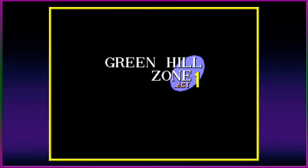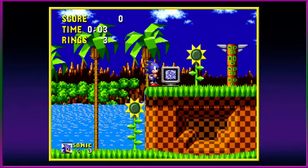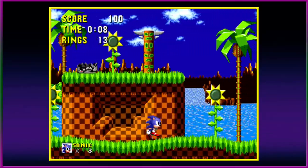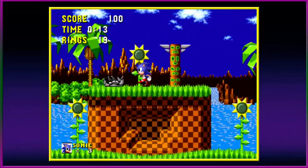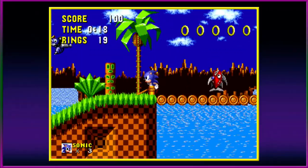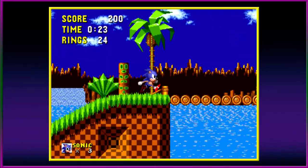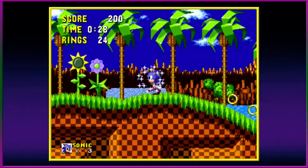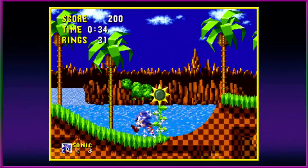Green Hill Zone, Act One. Similar to Mario from Nintendo, Sonic is a SEGA franchise and the mascot of SEGA. In this game, you have to go as fast as you can, collect all the rings, rescue animals, and destroy all the robots that are terrorizing the environment.